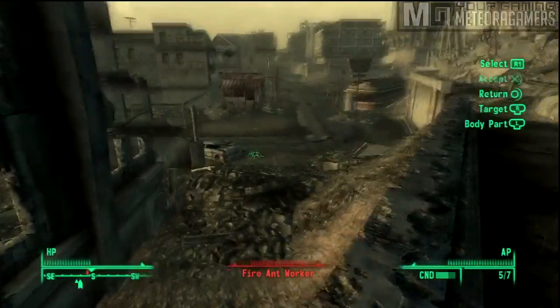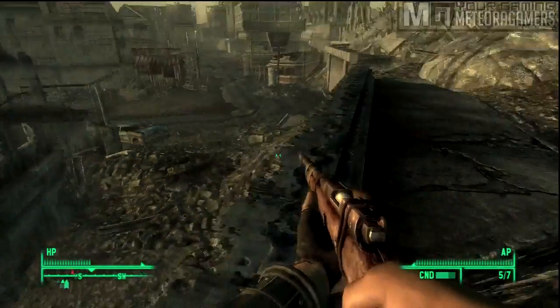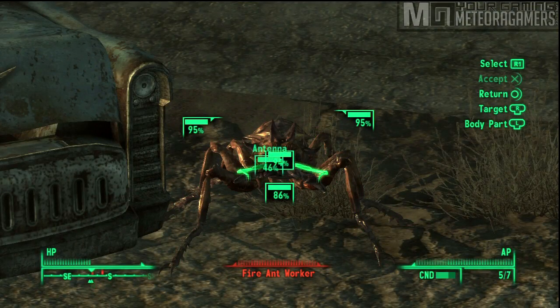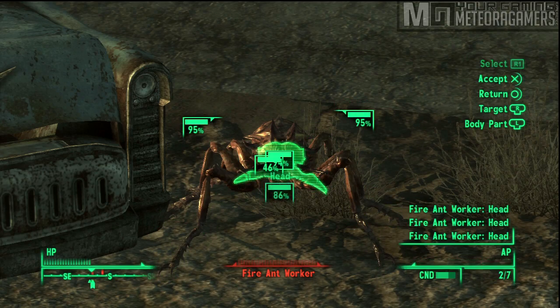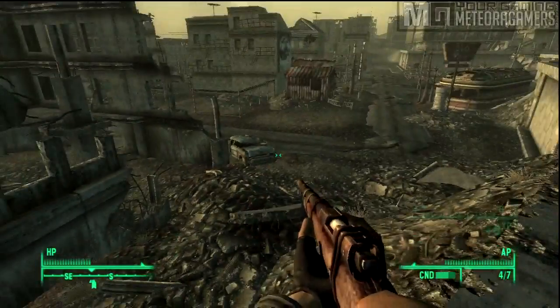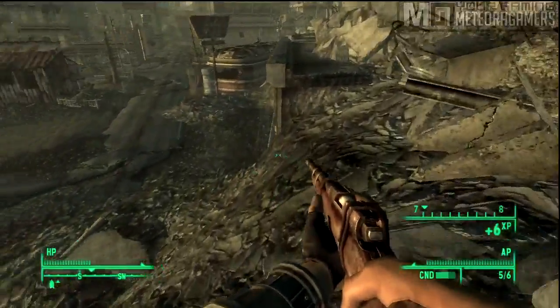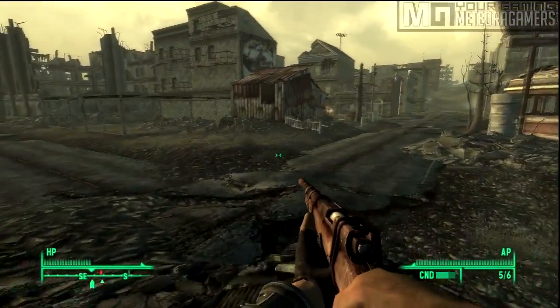Let's start with the storyline. Basically what's going on is there's a huge nuclear war that wipes out everything on Earth and just makes it a wasteland. And there's these underground vaults — they're like a refugee deal for survivors, trying to build up society again. You were born in the vault, so you have no idea what's going on.